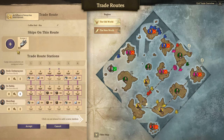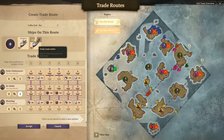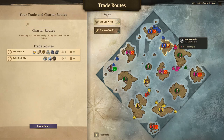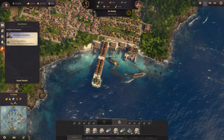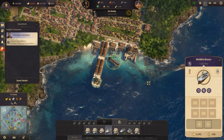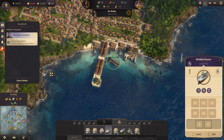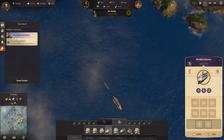So Europa 3 and Deception 2 are going on that trade route. Accept. And then I think we'll put Blobfish Beauty on it as well once it's been repaired. Alright, so that trade route is now good to go.